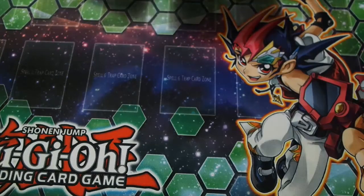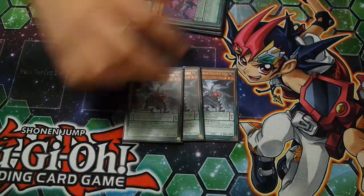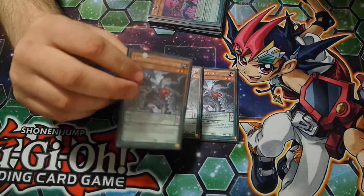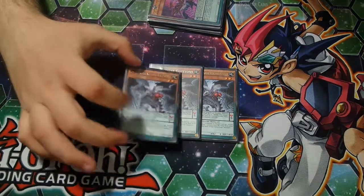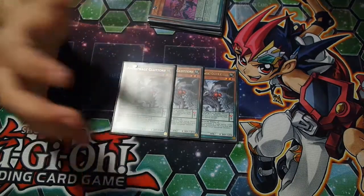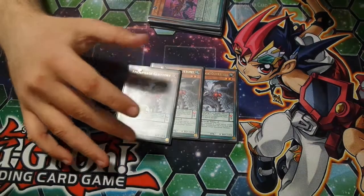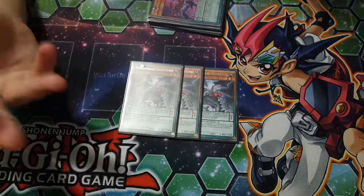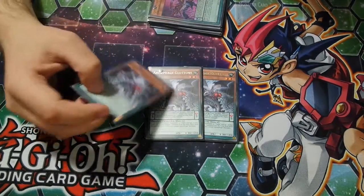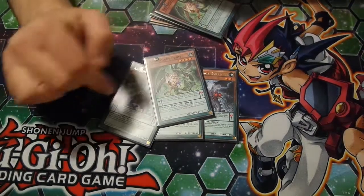So let's get to the monsters. We start off with 1, 2, 3 Gluttony. This stops your opponent from activating — well, it stops you as well. It's still good even though it's easily destroyed in the pendulum zone by MST or Twin Twisters or something like that. The downside is it's a level 2 and most of the pendulum scales of Amorphage only go from 3 to 5.